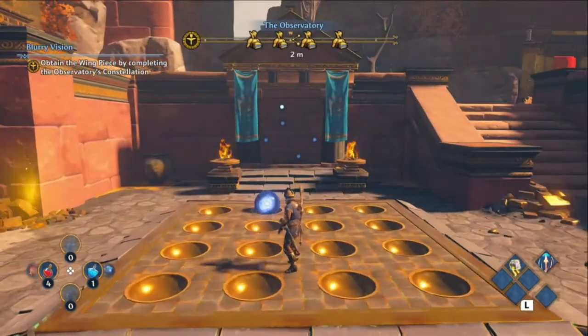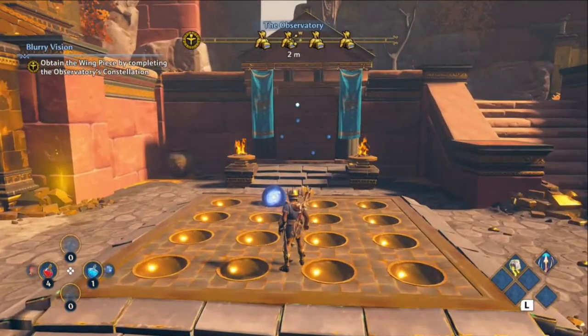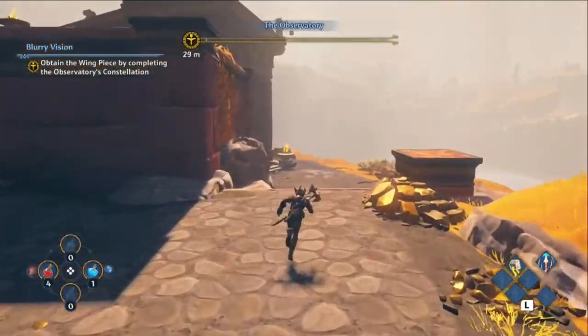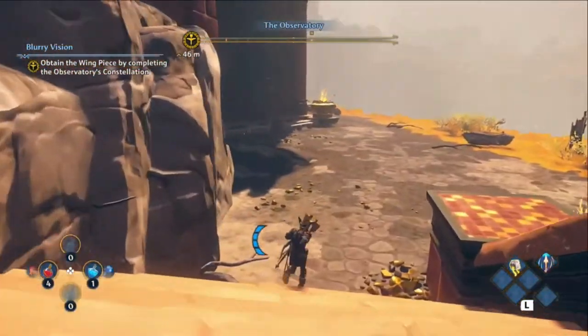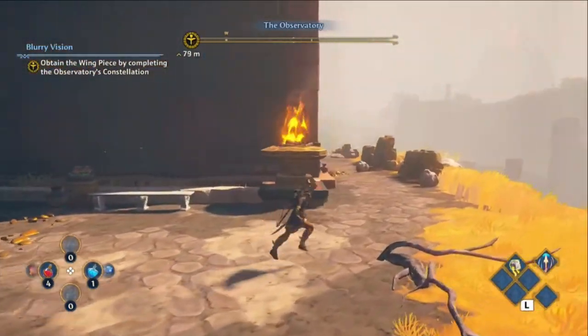As you can see there is a 4x4 grid here where you need 5 spheres or orbs, and we're missing 4. I'm going to show you how to complete this puzzle and upgrade your wings, and I'll also show you how to get the chest at the top of the observatory.